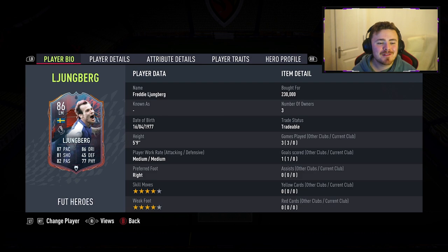Now this guy cost me 230k. I bought him at about half six this morning, being Saturday. I'm an early riser these days, so the price may fluctuate throughout the day. There weren't too many on the market at the time, but this man was the cheapest. So I may lose a ton of coins, but who really cares because we get to try out big Freddie. Now that dynamic image — I'm pretty certain — is from when he's playing Chelsea in the FA Cup.